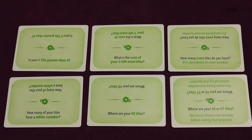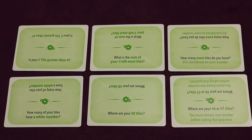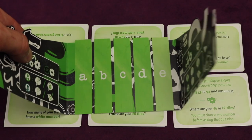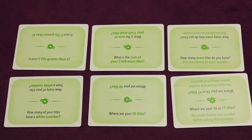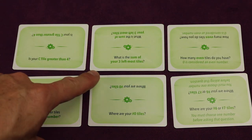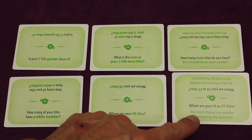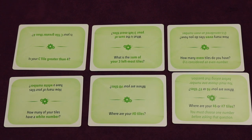When it's your turn you're going to select one of the six cards and you're essentially going to ask the other players. In two players you just ask them, in three players you ask the others, and in four players you ask them but you also get to answer because it gives people information. For example, is your C tile greater than four — under your shield you're putting them all in order A, B, C, D. Or what's the sum of your three leftmost tiles? Or how many even tiles do you have? Or how many of your tiles have a white number? Where are your number zero tiles? Or where are your number six or seven tiles? You would select one of those two things.